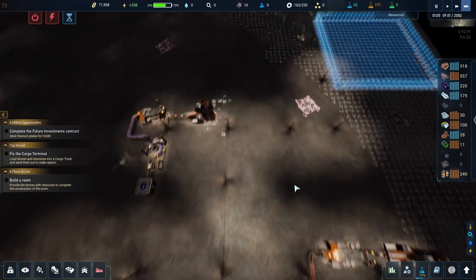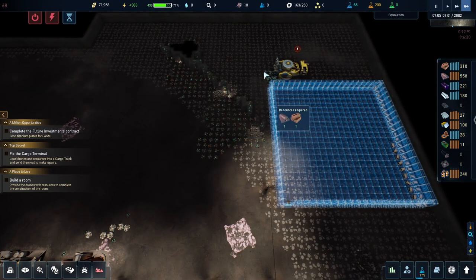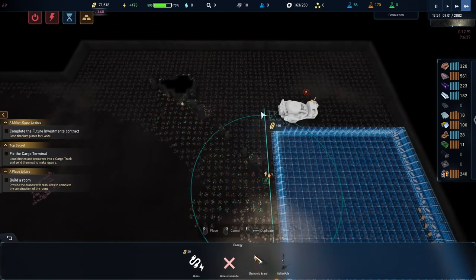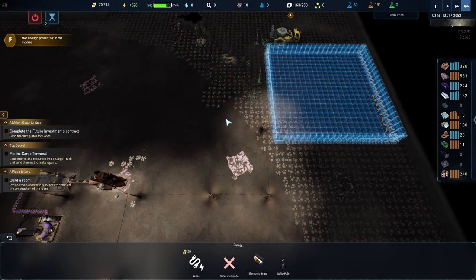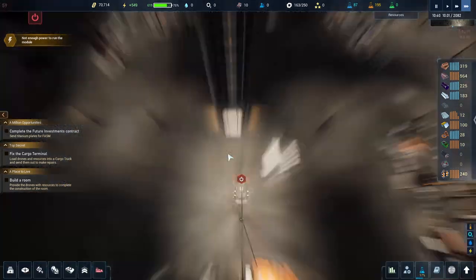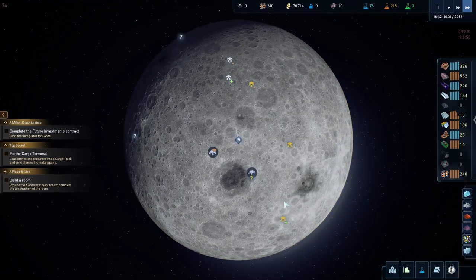I only got five drones because I put the rest of them out here on mining just to get rid of this little thing so I can add power over here. Other than that I'll put those other drones back to where they were. Once this is done I'll put them back and we should be good.